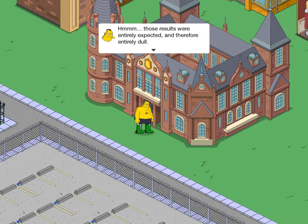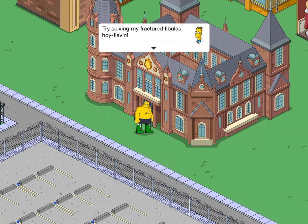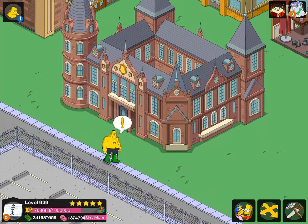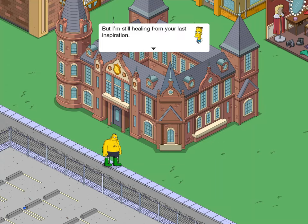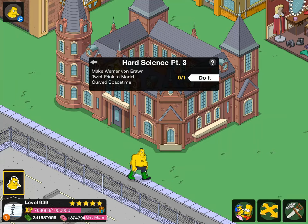The dialogue continues: "Those results were entirely expected and therefore entirely dull. But my intellectual passions are once again ignited. Now to find the right problem to solve." Frink replies: "Try solving my fractured fibrillus." Werner says: "When inspiration strikes, it strikes like an atomic elbow drop. Let's try it." Frink: "But I'm still healing from the last inspiration." Werner: "But this one is a quantum based model of curved spacetime." Frink: "It sounds painful." So make Werner Von Braun twist Frink to model curved spacetime.